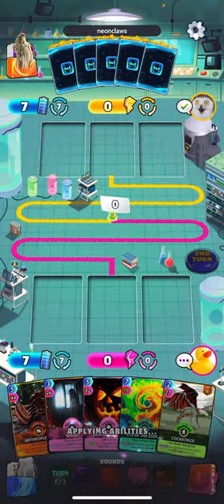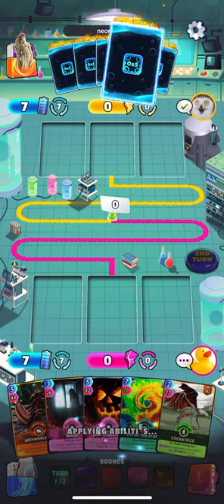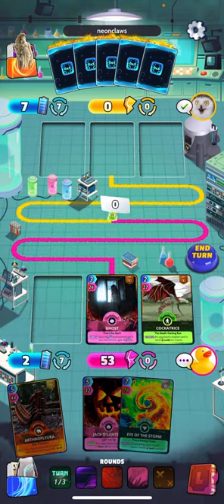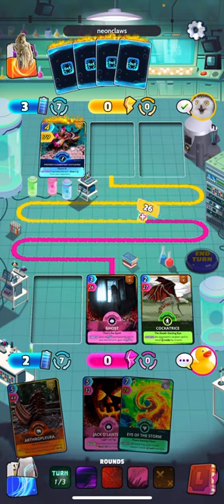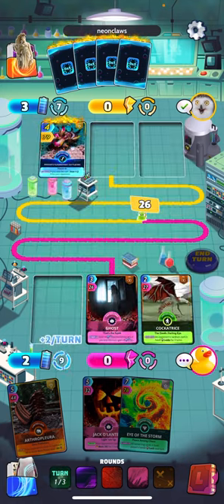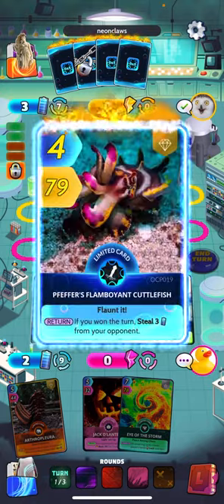Round one of game two — we've got Jack-o-Lantern starting to burn cards, so we probably want to try to lock up some cards now. Get Cockatrice online. But he's going to be stealing some of our energy, and that's not good for our deck because this deck's downfall is its cost — several high energy cards.